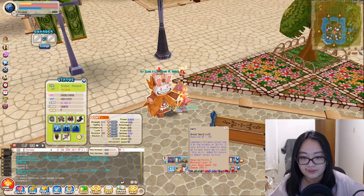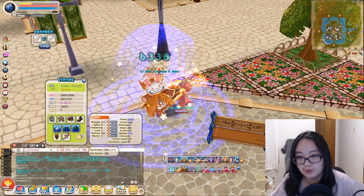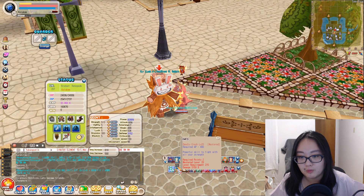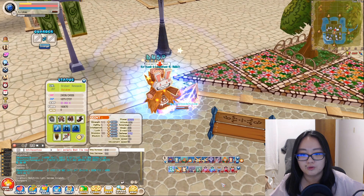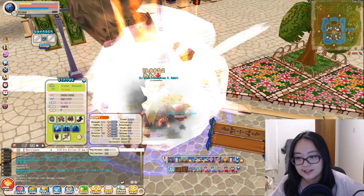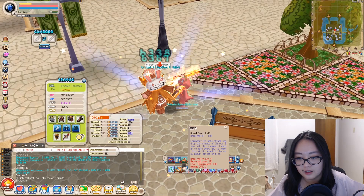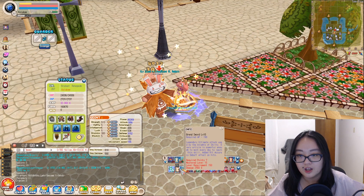The last pair is Deadly Crash and Grand Sport. Grand Sport by itself adds a hit accuracy debuff effect on hits, but it's chance-based — you'll see blue effects around the monster when it works. Using Grand Sport alone might not always trigger. But when you use Deadly Crash and Grand Sport together, it has a chance to give a movement speed and attack buff — movement speed +60 and attack +300 — so that's why you use these two together.